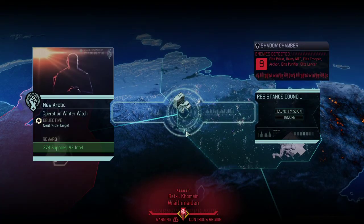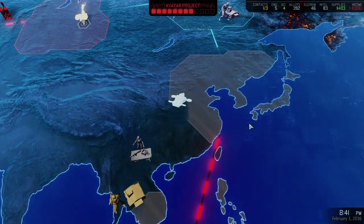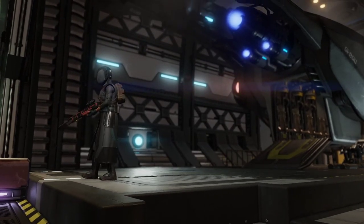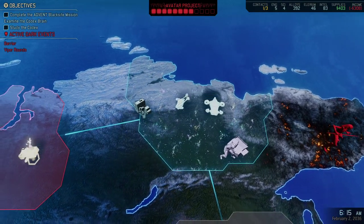There's a new mission - neutralize the target. There's a shortage of enemies here, which tells me it's most likely that the Chosen will be on this mission. Enemies include Priest, Heavy Mag, Elite Trooper, Archon, and Elite Purifier. We can't keep the corpses on this mission, but we would get 270 supplies. Scythe goes in. I wish we could keep the corpses - there was an Archon on this mission that could have helped us finally get his corpse.